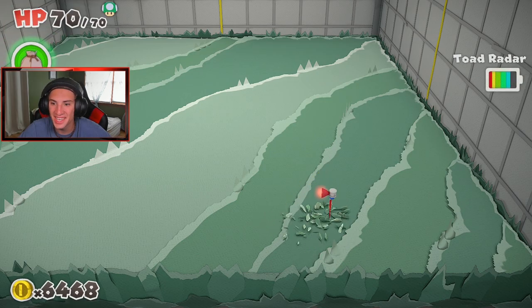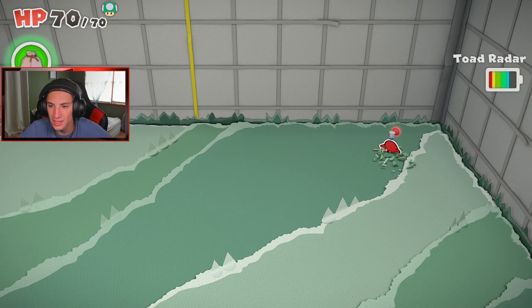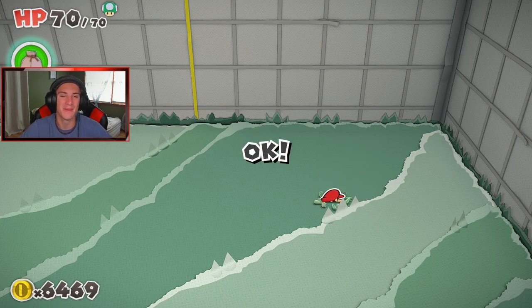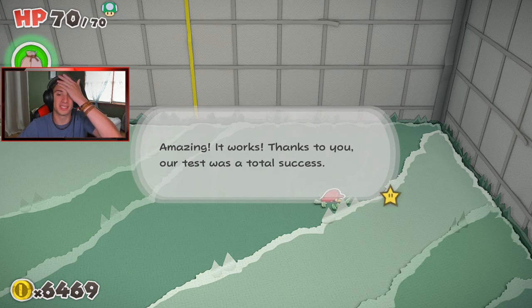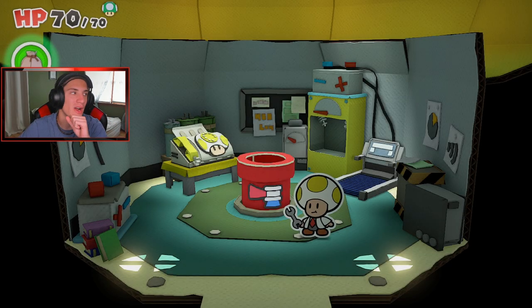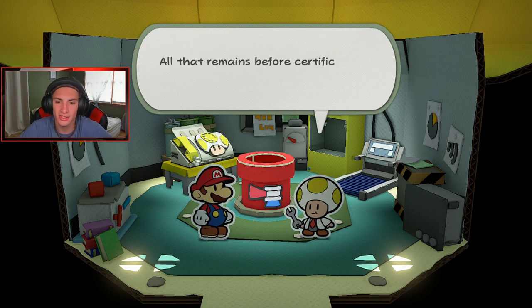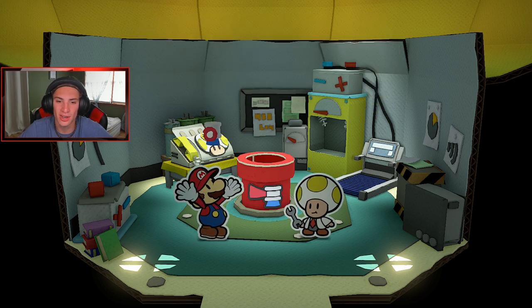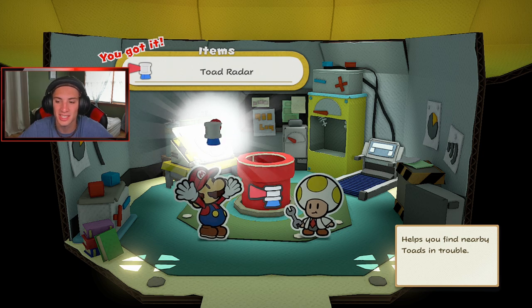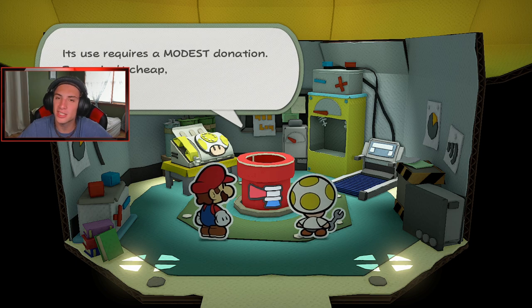Got it first shot! There's the bell ringing — and another one right here in the middle. I felt my controller shaking so I knew it was right there. 'Amazing — it works! Thank you for the test, it was a total success.' No problem toad — give it to me! 'Go into the world with a Toad Radar and rescue them.' Yes sir! It helps you find nearby toads in trouble. Pretty simple, pretty dope — I'm a fan.